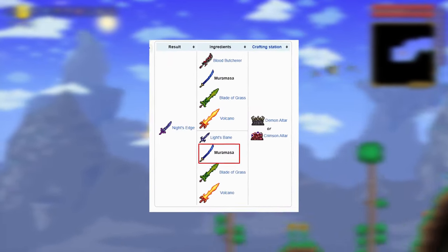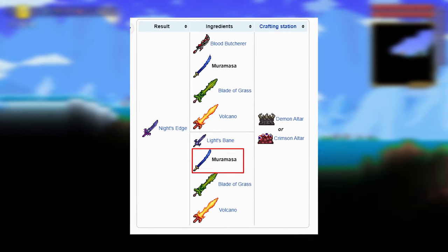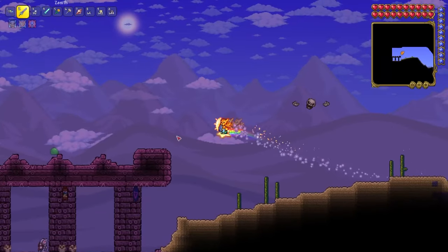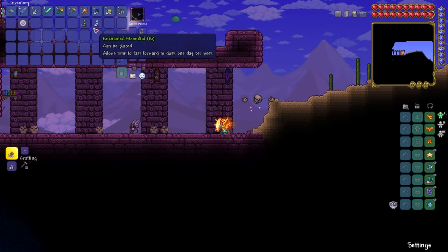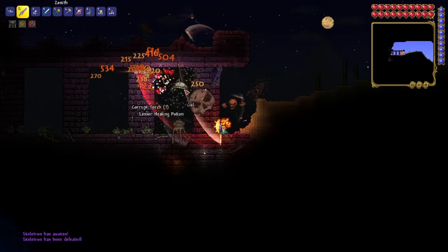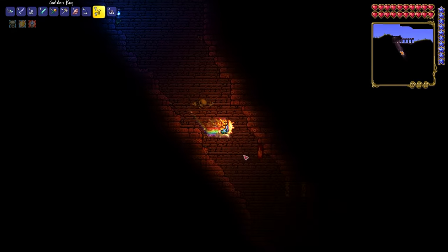Second seed: Muramasa. It's a very good weapon for pre-hardmode. Also, this weapon is needed in Knightscape. So this seed can be useful to you. After spawn you need to go left until you reach the dungeon, then wait for night — in my case I used Enchanted Sandal to skip the day. Then spawn the boss and kill him, and enter the dungeon and go all the way down.